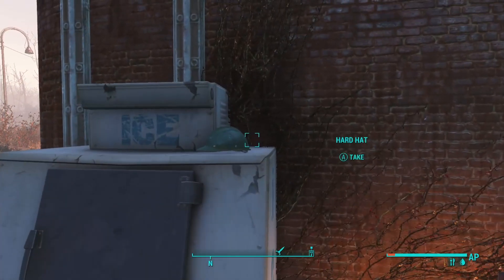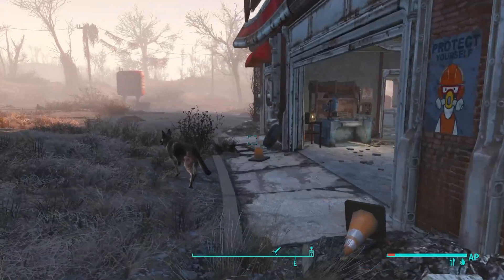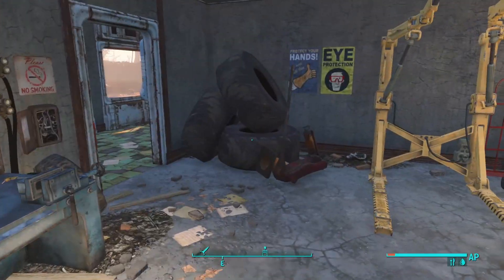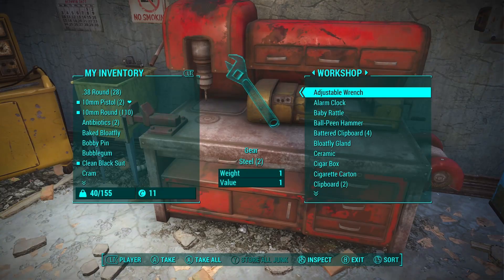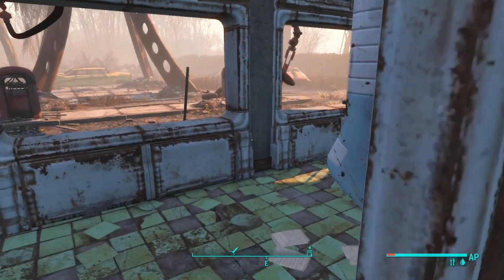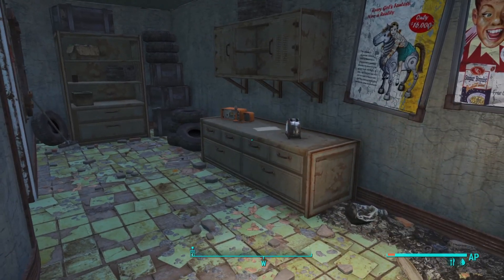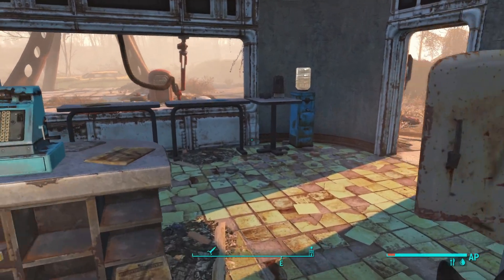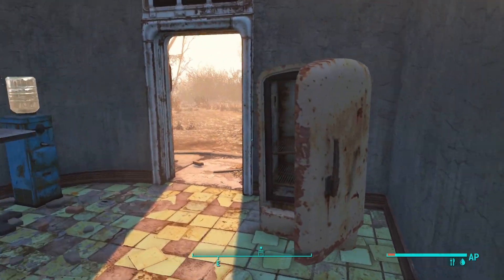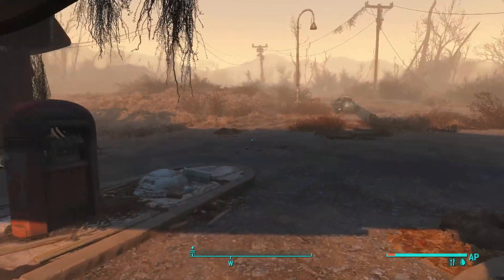Do we actually have any armor we can wear? I don't think we do. We're just going to throw all the junk in there. This pre-war money doesn't weigh anything — I've heard you can use it as a secondary currency, and I suppose that's because it doesn't weigh anything.